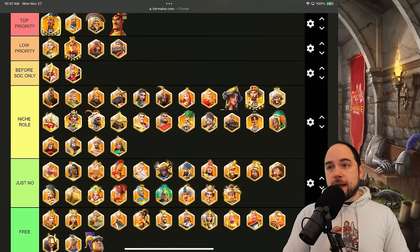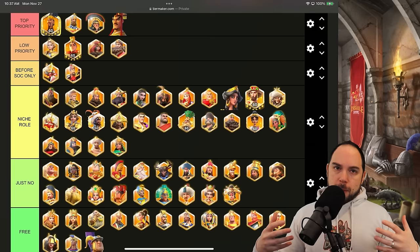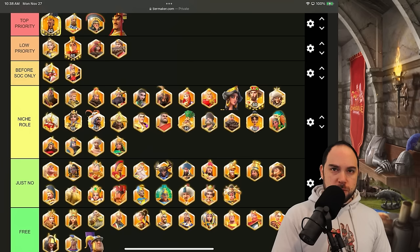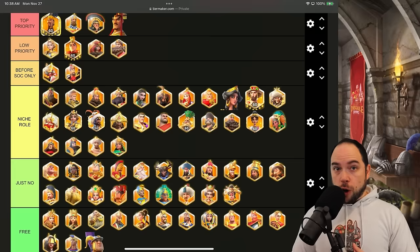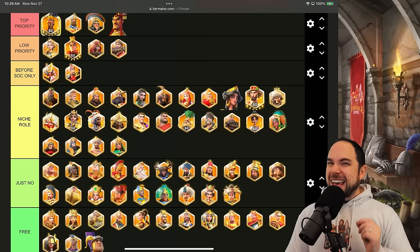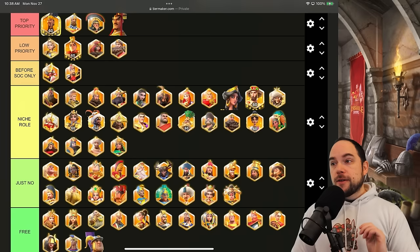If you're watching for the first time, here's how the list is divided. Top priority commanders are where you start — if you haven't maxed those, go back and put your sculptures there, with very few exceptions. From there, low priority is for when you've maxed top priority and are ready for the next meta. 'Before season of conquest' covers what you work on before KVK season three. Niche role commanders do very specific things — you really need to know exactly what you're doing before investing in them.